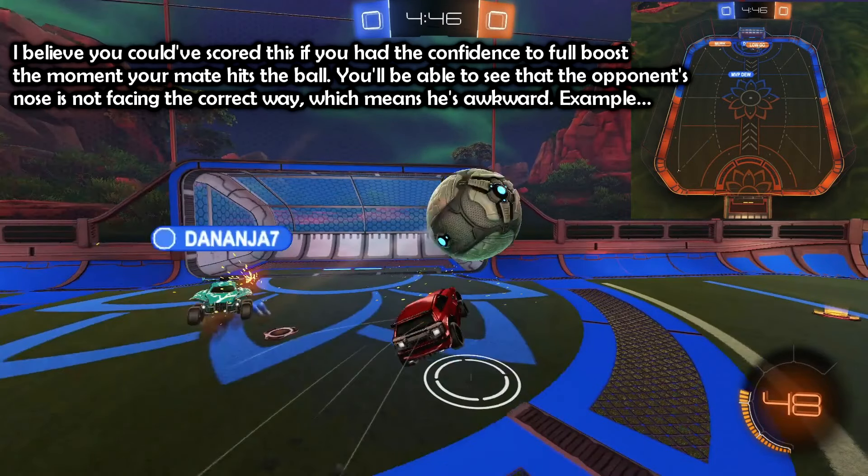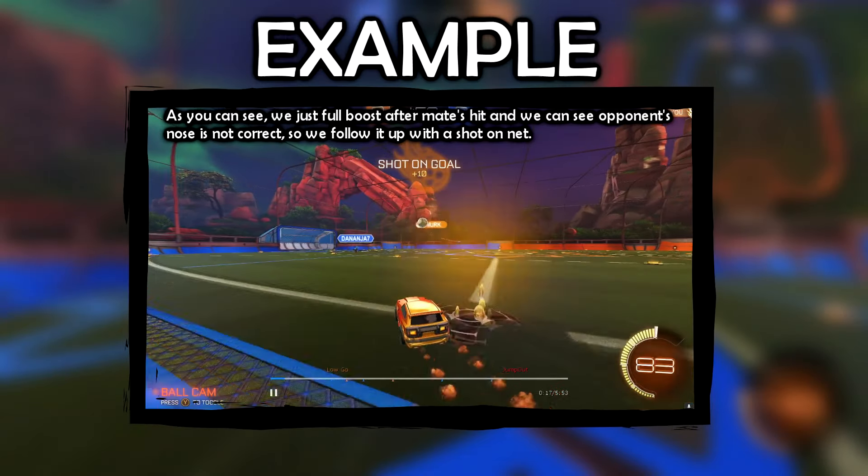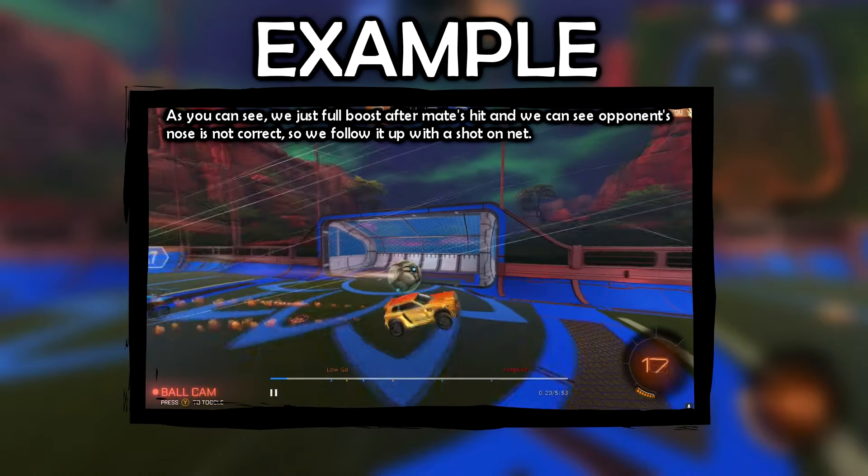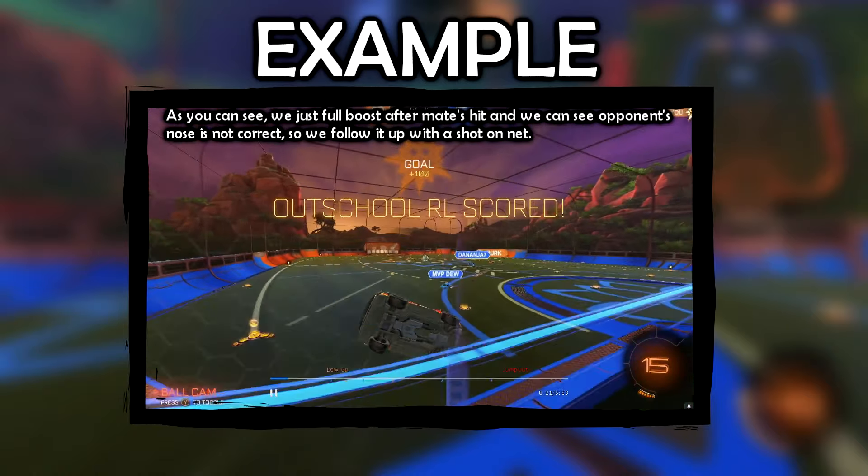I believe you could have scored this if you had the confidence to full boost the moment your mate hits the ball. You'll be able to see that the opponent's nose is not facing the correct way, which means he's awkward. We just full boost after mate hits, we can see the opponent's nose is not correct, and we follow up with a shot on net.